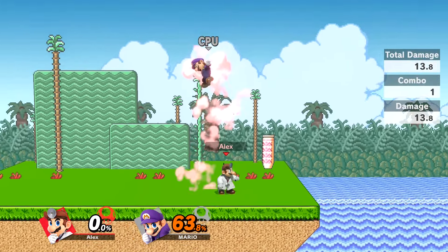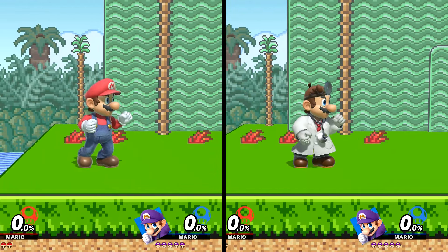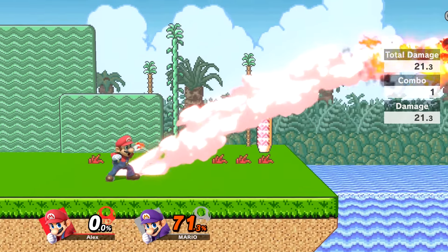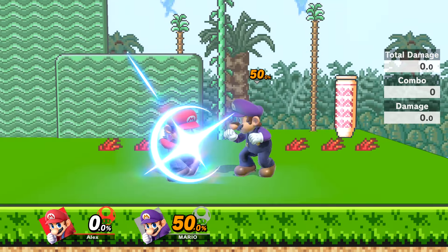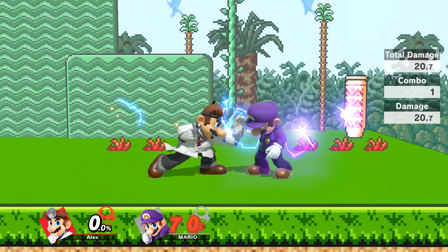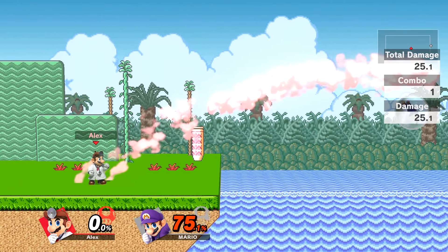Their forward smash attacks have a couple different properties while being the same style of attack. Mario's sweet spot is right inside the burst of fire, and the attack will be a bit weaker if the opponent is right up against you. Dr. Mario's attack is stronger in general, but it'll actually be more powerful if the opponent is closer to you.